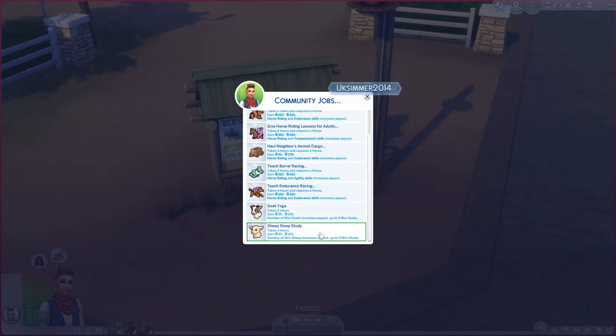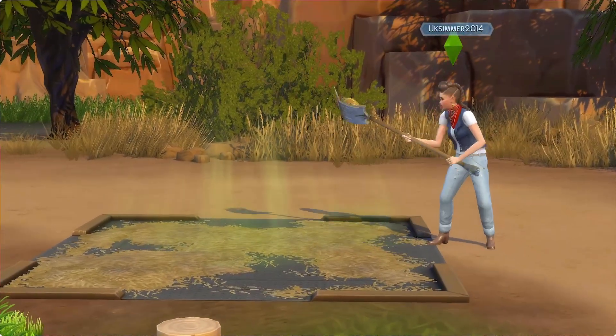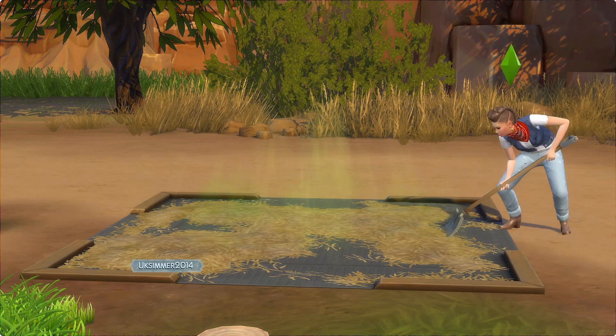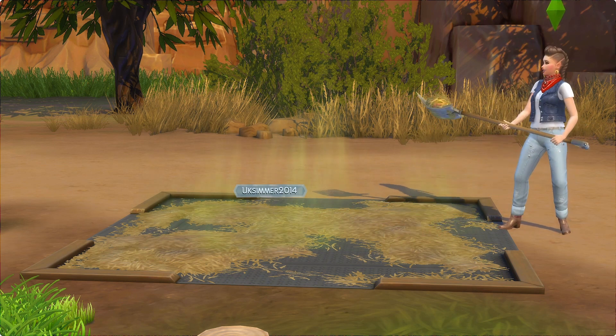Unfortunately, the goat yoga and sheep sleep study community jobs are both rabbit holes. When it said goat yoga I was expecting my Sim to get down on the floor with a goat — I thought that would be an amazing interaction — but no, your Sim just wanders off and you get paid for it. I was pretty disappointed. There is also a mucking out option where you get to shovel out the horse poop from the bed, which was a funny interaction.